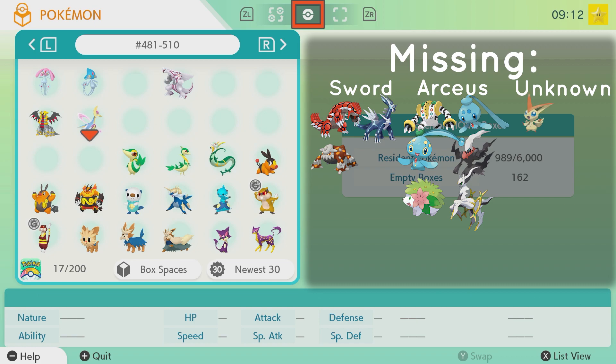Right here is Victini — this is the first Pokemon that I think was event-only. I could be wrong on that, but it's kind of impossible to get Victini at this current moment, so I'm going to have to figure out a way to get that.